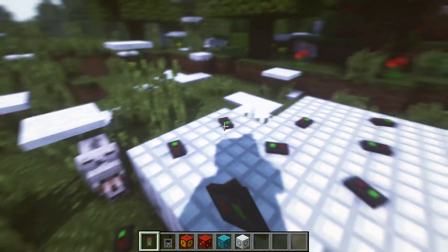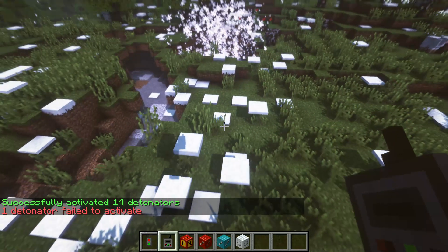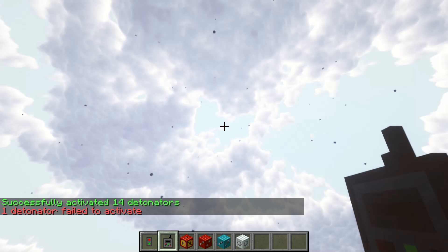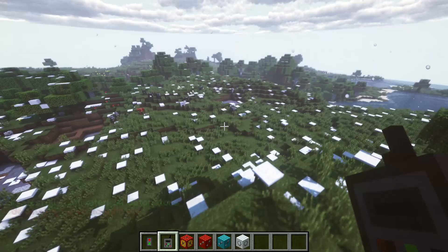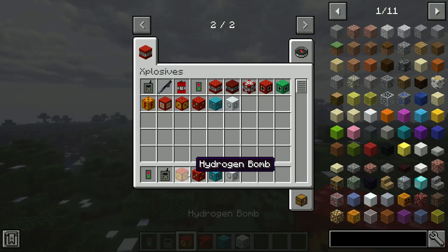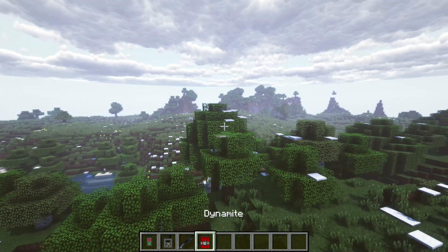Let's get these over here, boom! It's snowing out here — I like this. It's snowing... oh, it's already gone. All right, now the last two things we have are dynamite and the hand cannon.